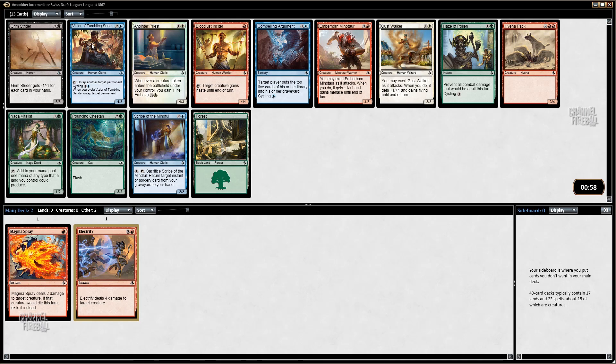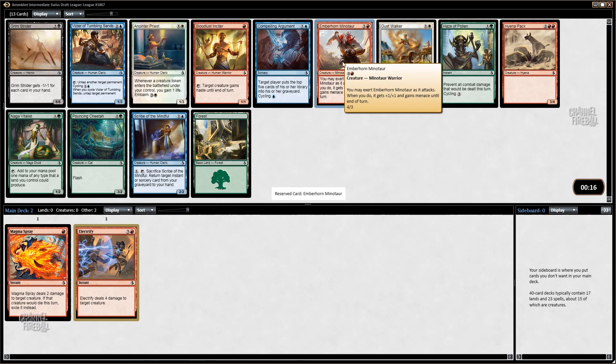I love Vizier of Tumbling Sands — probably more than a lot of people like it. It just does so much: the combos with Exert, mana ramp, giving your best thing vigilance. All these things add up to an awesome card, and it just happens to cycle. But I think Vizier is a bit better than Emberhorn Minotaur, though not so much that I want to take it over the Minotaur, because the Minotaur is definitely a top three red common. Four-three for four is already pretty reasonable stats, and when you get to Exert on top of that, you have a pretty nice card.